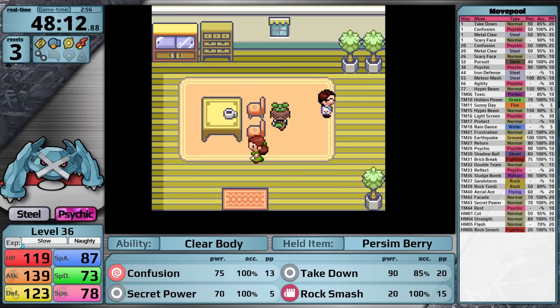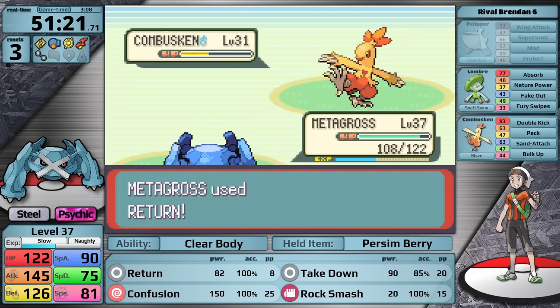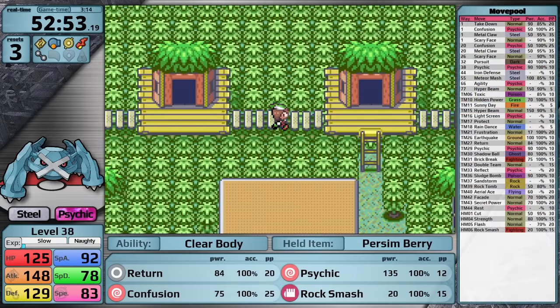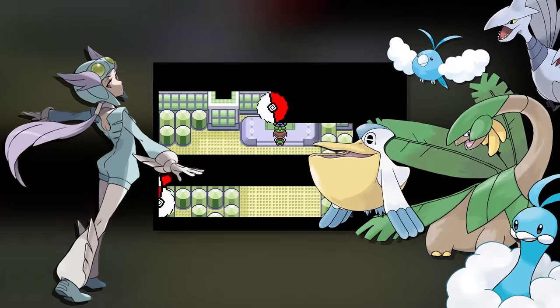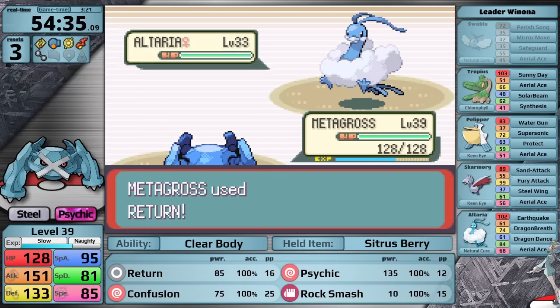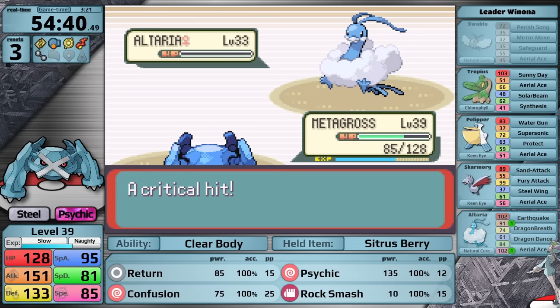Here I realized I had forgotten the TM for Return, so I backtracked to pick it up before heading to the Weather Institute and then facing the rival just south of Fortree City. The fight's pretty easy — I've taught Metagross Return in place of Secret Power by this point, but other than that its moveset is still kind of bad: Takedown, Confusion, and Rock Smash. Luckily, once I make it to Fortree City I've reached level 38 and learned Psychic. This move comes at a very convenient time because it's going to help Metagross against Winona's Skarmory.